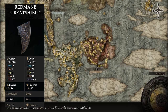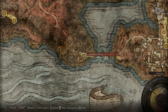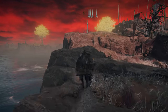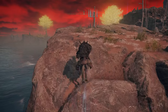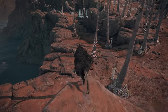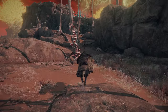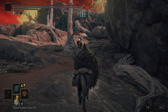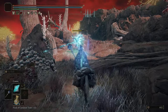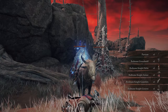If you'd like the Redmane Greatshield, head over to the Impassable Greatbridge grace in the southern part of Caelid. Mount up and hug the cliff side, and you can see the knight right over there — kill this guy as he has a chance to drop the shield. It is just a chance so you may need to kill him multiple times. And that is how you get the Redmane Greatshield.